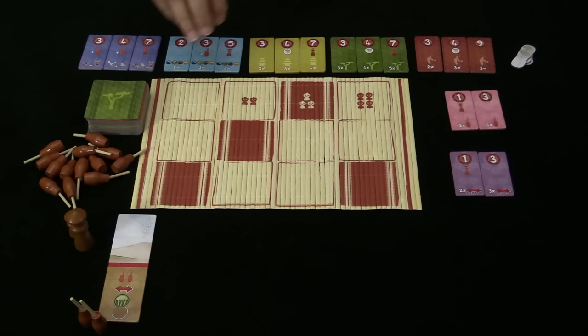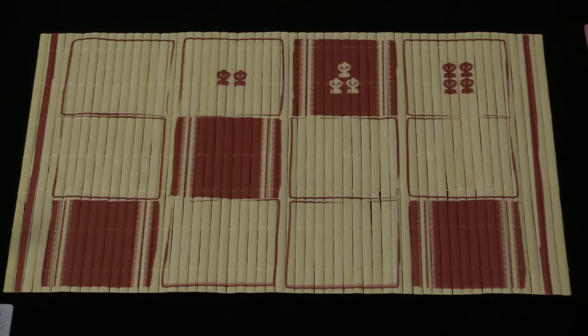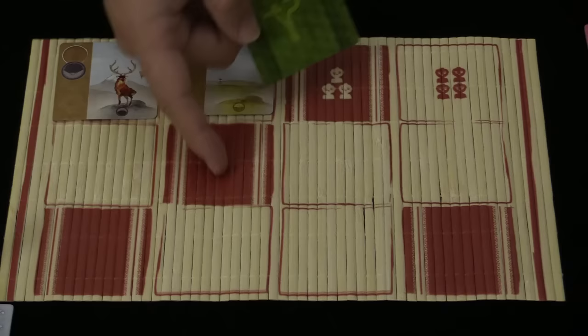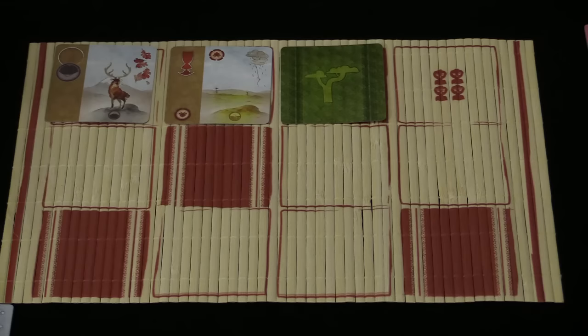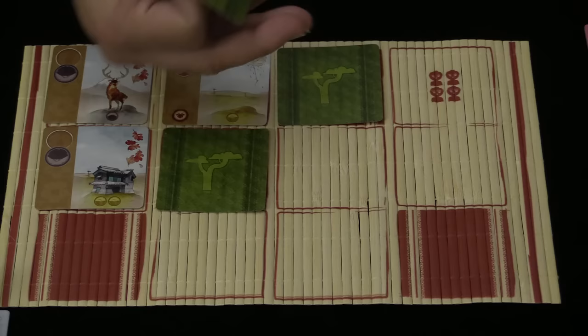I'm going to show you both main mechanisms: how you get more cards by drafting them from this board, and what you do with those cards once you've taken them. The star player flips a card into each of the starting spaces for each column. We are playing a game here with three players, so they'll flip a card in there, flip a card in there, and put a card face down in the red spaces. The red spots always take cards face down. Starting from the star player, each player can choose to take all of one column or pass. If all three pass, we add a card to the bottom of each column.